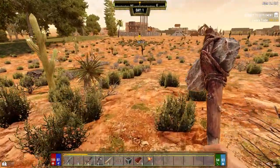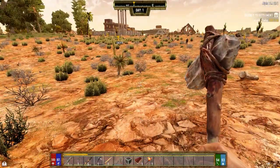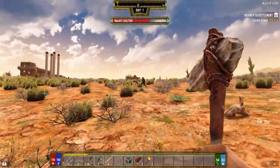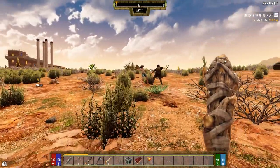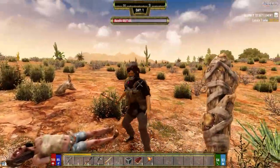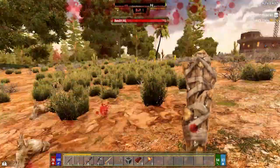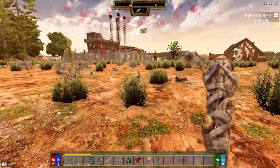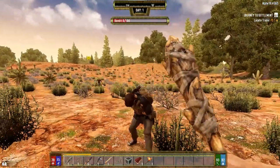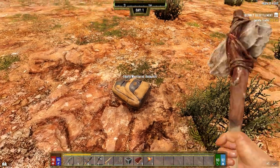Max zombies on the map can be 100 and max animals is 50. We got Trader Jen - I was hoping it wouldn't be Jen. There's a survivor going after a zombie already. I don't have any healing for them but I can help take the zombie out. Wait, why are you swinging at me? Oh, you are - what the hell, I was helping you. You're a bandit! All I got is a flashlight - take that.